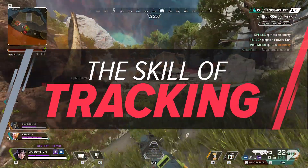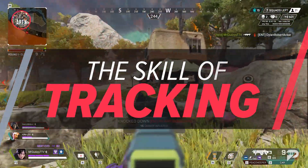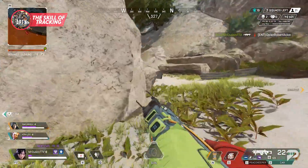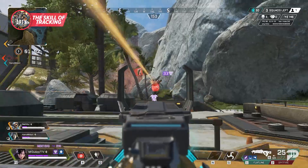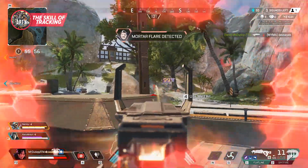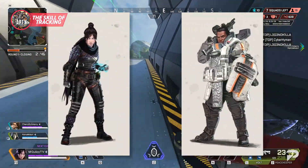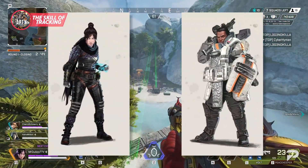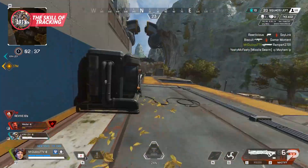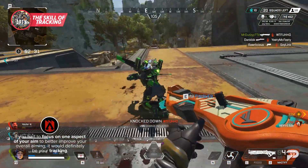From beaming with the R301 to lasering someone with a charge rifle, your tracking is one of the most used aspects of your aim in total. It requires you to be perfectly comfortable with your sensitivity and settings. You've got to have steady aim at differing speeds depending on the target, and these target sizes vary heavily based on how far away you are. If you had to focus on one aspect of your aim to better improve your overall game, it would definitely be your tracking.